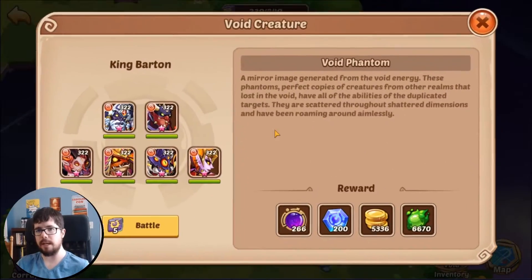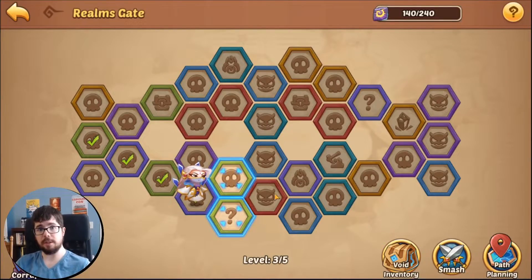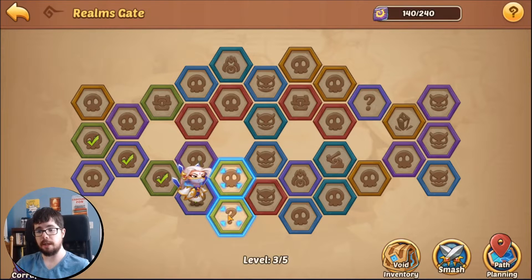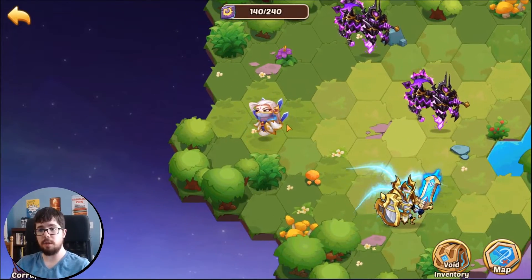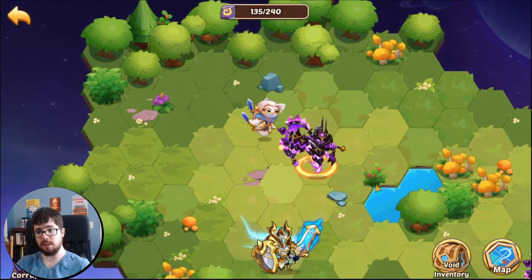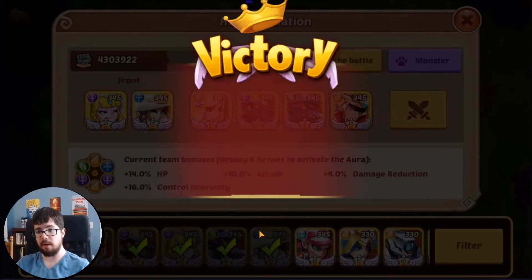I'm going to that Void Vault question mark next — it's either going to be a zero-energy level where I get a crystal and a blessing, or it will be a standard wave. Also worth noting: clicking around the map does not cost any energy, so click as much as you want — you're just trying to navigate to the waves. This turned out to be a normal wave, so I'll speed through it again and come back when we get to something more interesting.